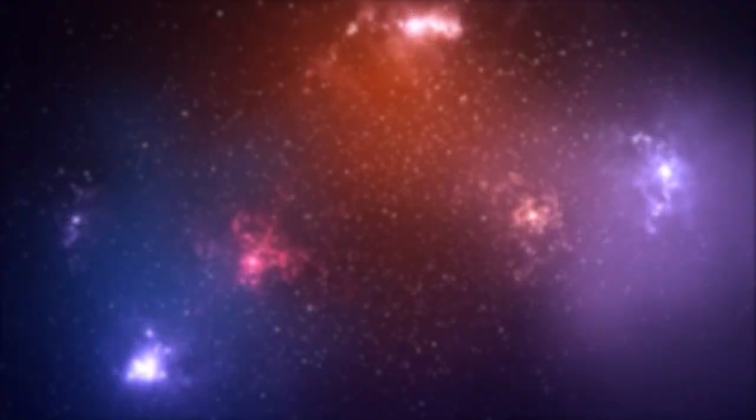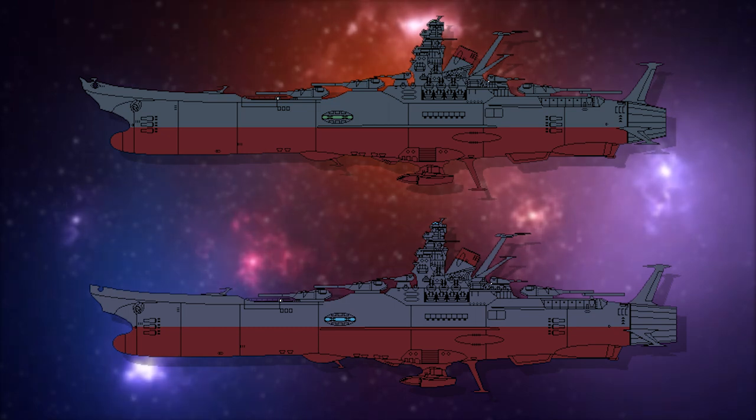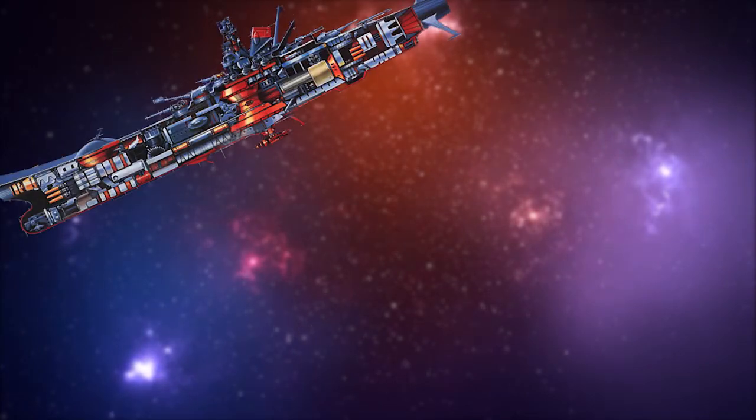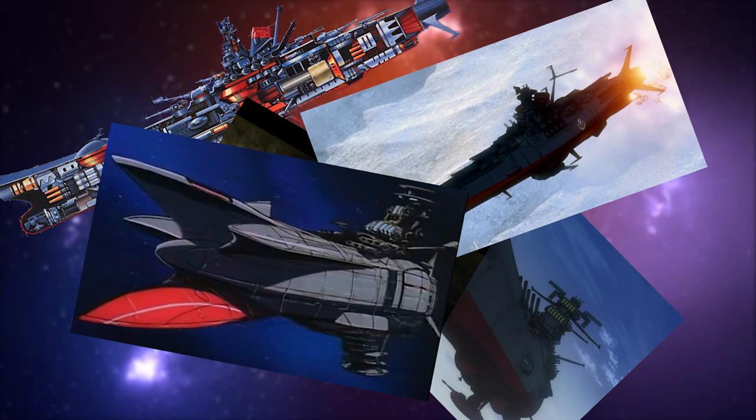Perhaps one of the most iconic spaceships in the anime sci-fi world, the Yamato mixes traditional naval designs with futuristic alien tech. Hailing from the Space Battleship Yamato franchise — a franchise that's almost as old as Gundam — it's safe to say this iconic ship has seen a fair few variations. While most of these variations share a similar silhouette, we'll mostly be focusing on the newer versions from Space Battleship Yamato 2199 and 2202.